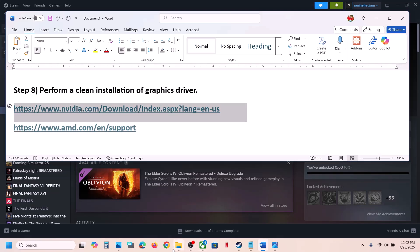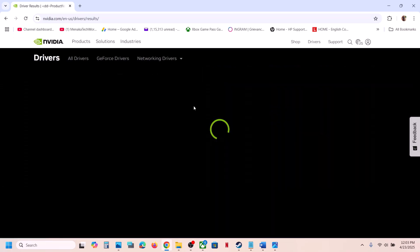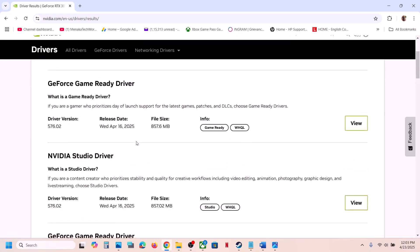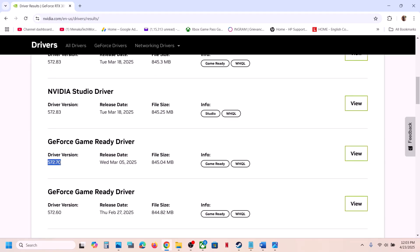If still not working, you can roll back the graphics card driver — this has worked for many players. Go to the NVIDIA website, select your graphics card and operating system, click Find, then click View More Versions. The latest version shown is 576.02, but installing version 572.83 or 572.70 has worked for many users. Try rolling back to an older driver. When installing, make sure to check Perform a Clean Installation, then restart your computer and check.